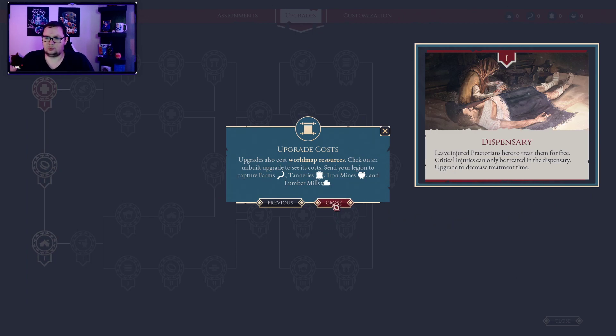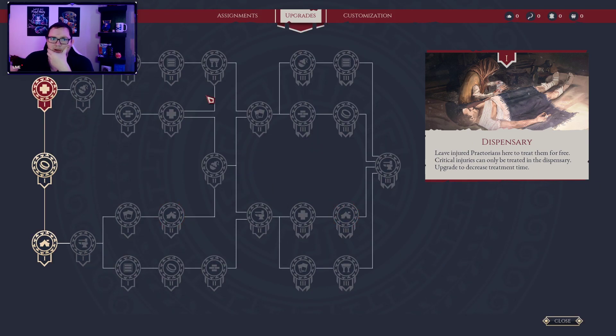Upgrades also cost world map resources. Click on the unbuilt upgrade to see what it costs. Send your Legions to capture farms, tanneries, iron mines, and lumber mills. Okay, so I can't do any of that yet.